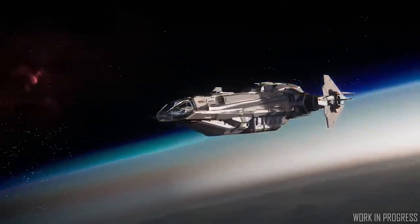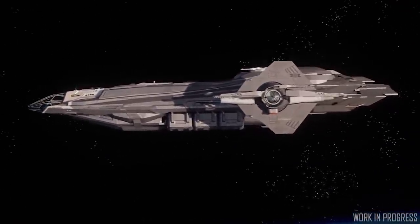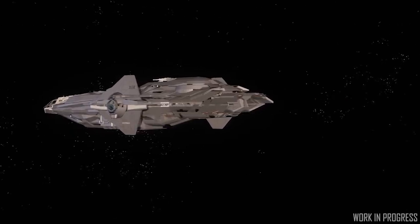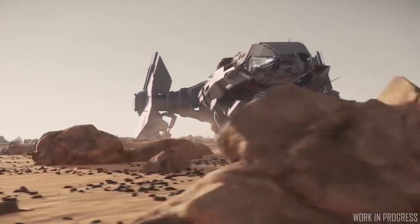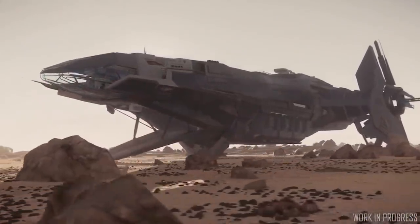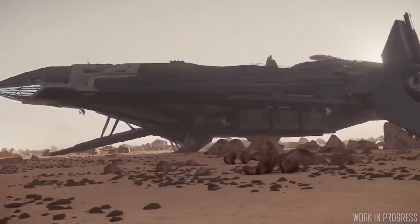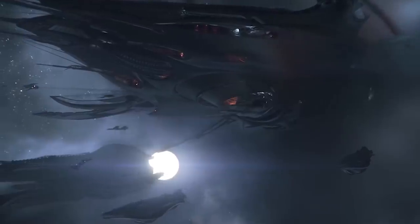Every month we have a ship giveaway — for September 2019 it's an Anvil Carrack, the mighty exploration ship, donated by the organization Ultra. They are a chaotic neutral multi-role org where they encourage their members to focus on their speciality and provide them the freedom to play however they want. In Ultra, you're not just another drone — you become part of a family. Links below to check them out.